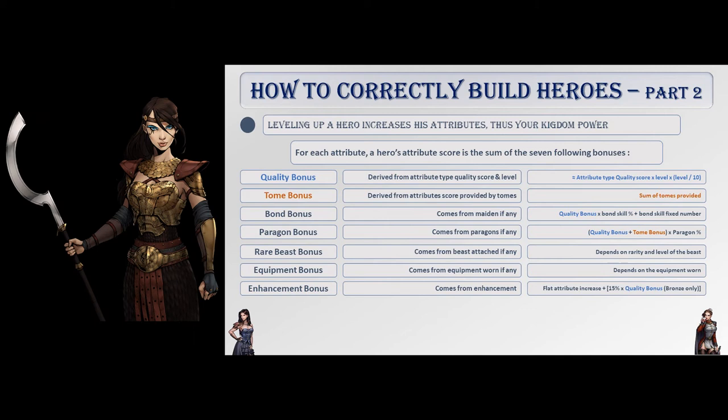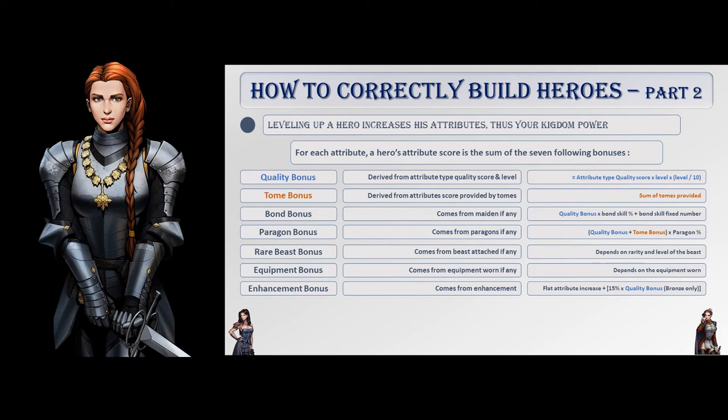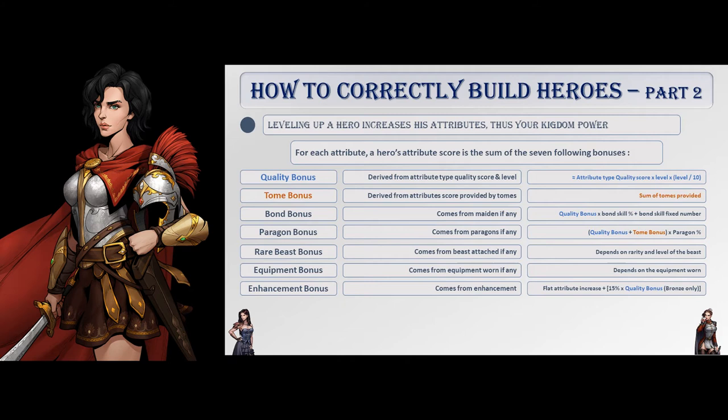Folks, it's time to grab an aspirin. If we look at a hero and his attribute score info, you can see that for each attribute we have 6 subcategories: quality bonus, tome bonus, bond bonus, paragon bonus, rare beast bonus, and equipment bonus. There is a 7th hidden one: enhancement bonus. Here's how each of them is calculated. Don't worry, we will analyze each of them in this series, but for today we're just going to look at how a level increase affects attribute score.